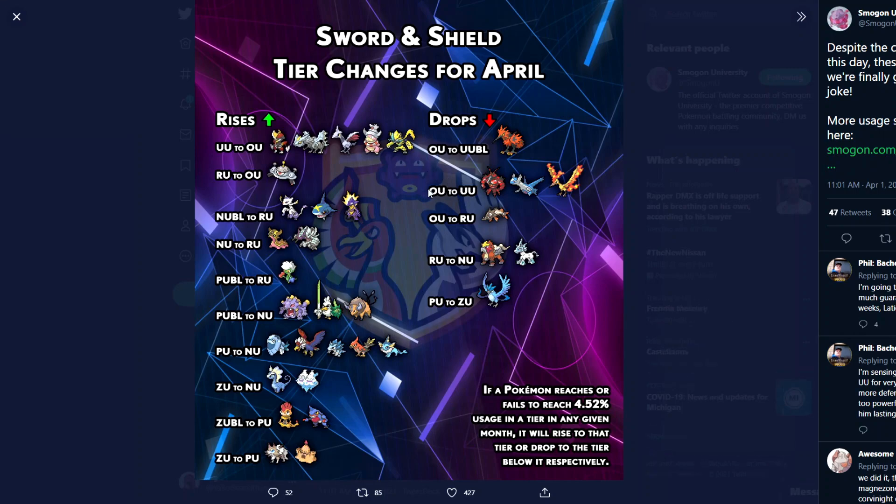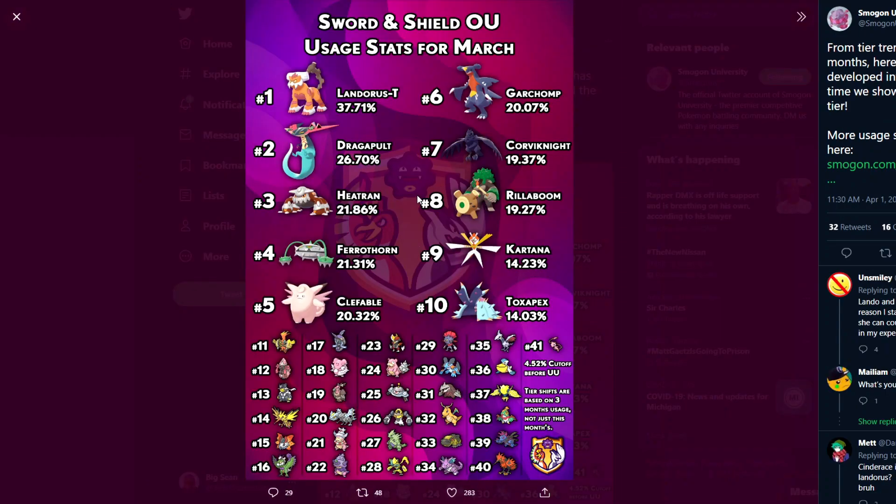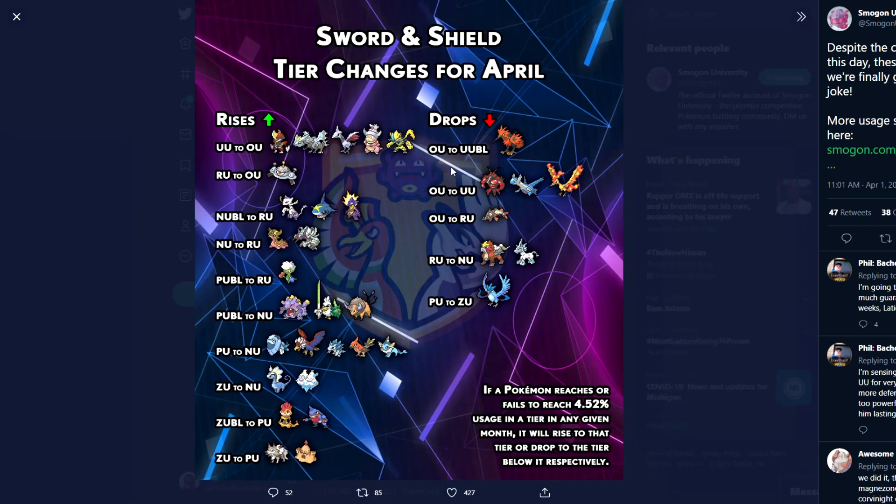Moving on to drops from OU to UU — Buzzwole is first, and this really isn't surprising. The only reason people were using Buzzwole in OU was to deal with Urshifu, since Buzzwole resisted both of its STABs and was bulky enough to check it. But now Urshifu is banned, there's no reason to use Buzzwole anymore since it doesn't deal with much else in the tier. Now it's down in UU — not sure if it'll be busted there, kind of doubt it, but we'll see.